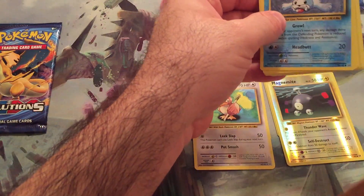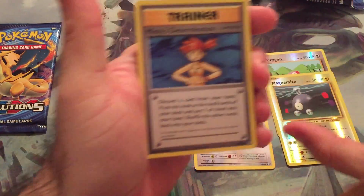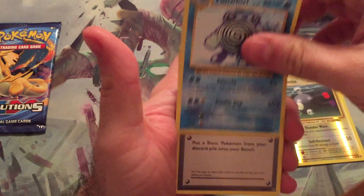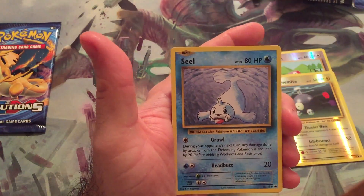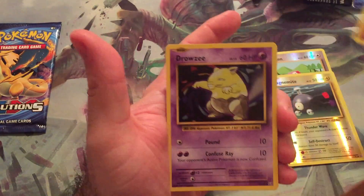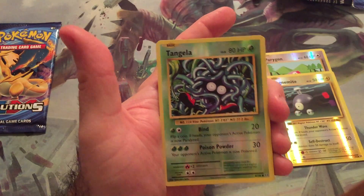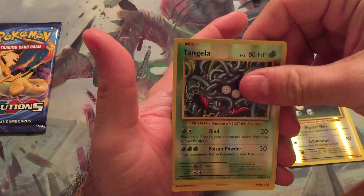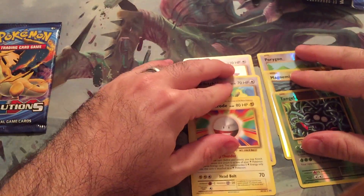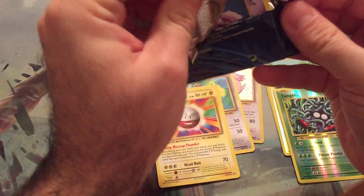Alright, next pack. We've got Misty's Determination, Poliwhirl, Revive, Seal, Charmander, Diglett, Drowsy, Caterpie, and Tangela is our reverse holo. And Electrode is our rare.